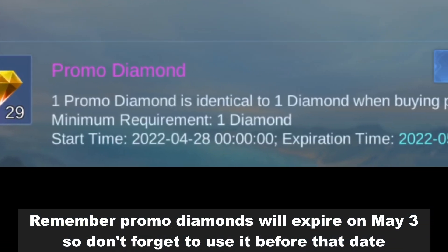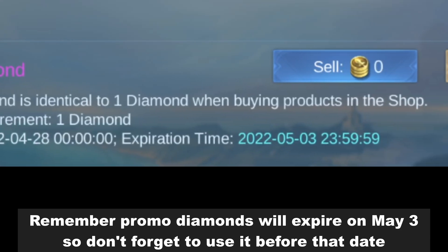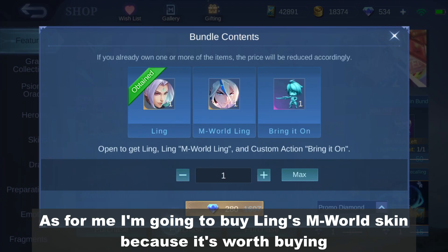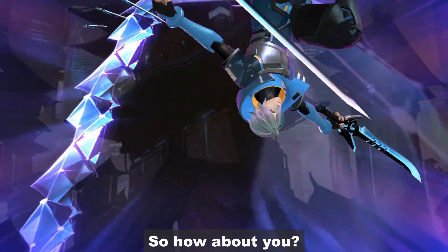Remember, promo diamonds will expire on May 3 so don't forget to use them before that date. As for me, I'm going to buy Ling's M-Word skin because it's worth buying. Aside from its good effects, it's also a time-limited skin which means it won't be available soon.